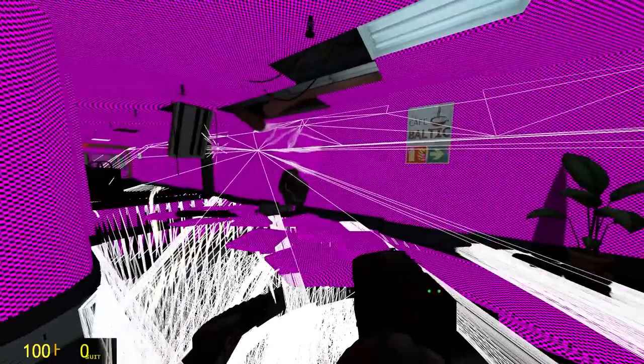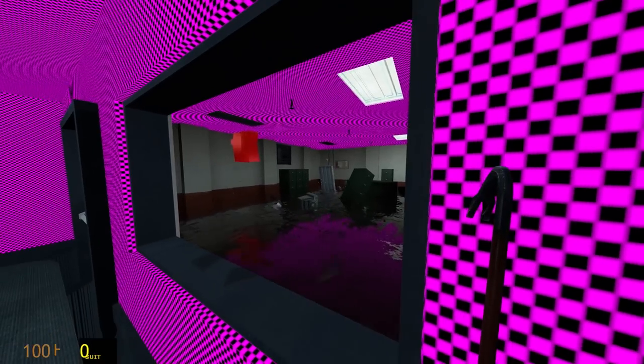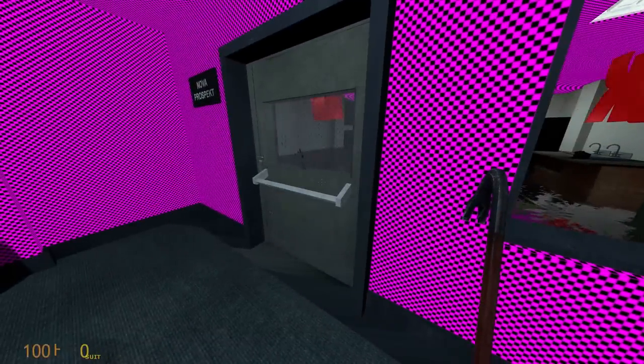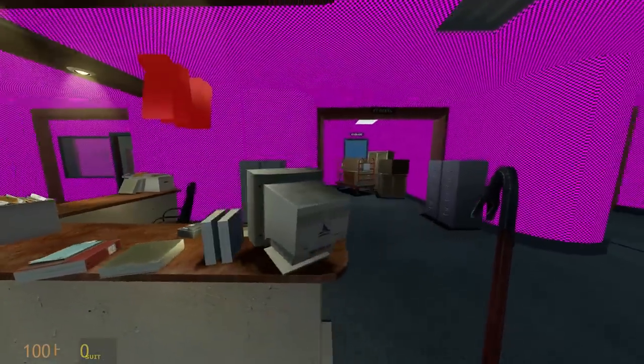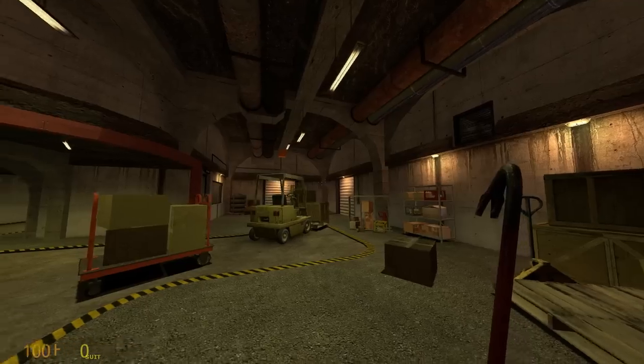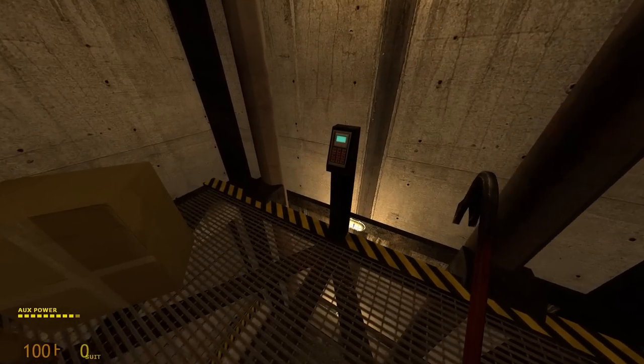Next up is the Office Complex, which was quite an eyesore to look at because of the missing textures and models. One thing I always admired about Black Mesa is how greatly it expanded upon its source material. Where in the original game these were a bunch of hallways with some rooms, this game was able to breathe life into the facility and show it in a realistic, more modern fashion.